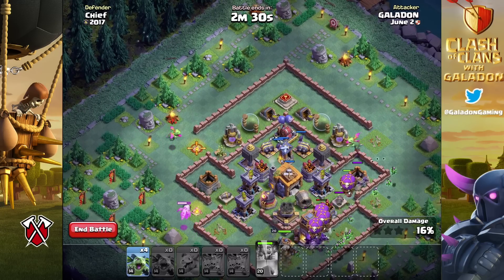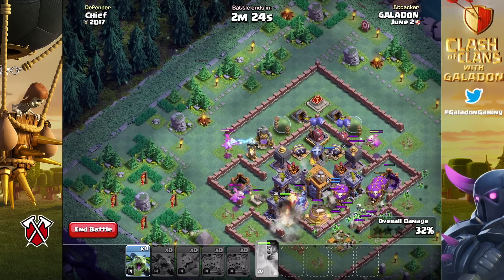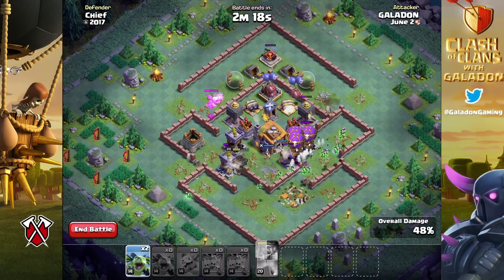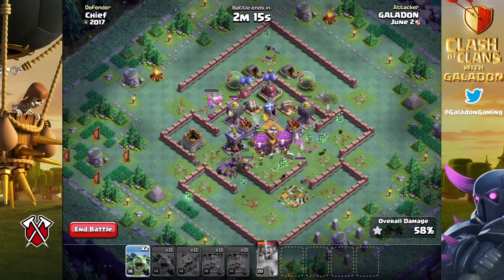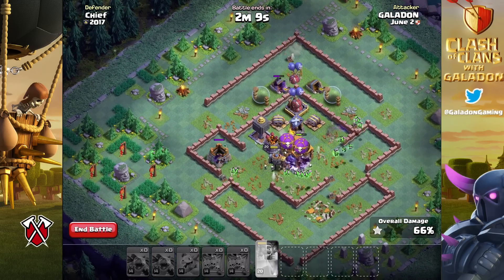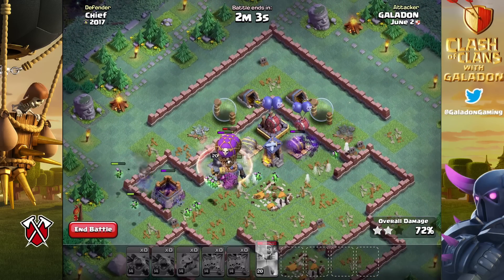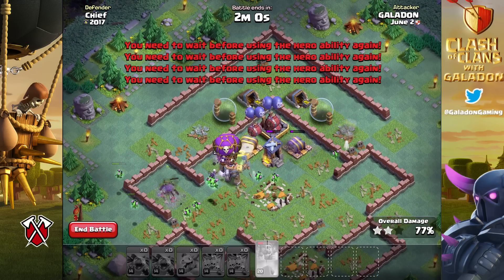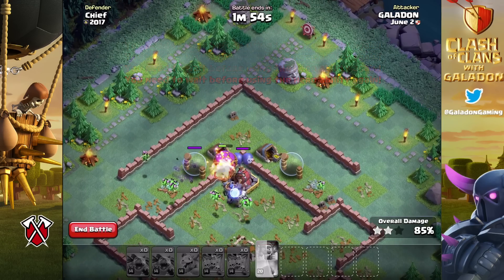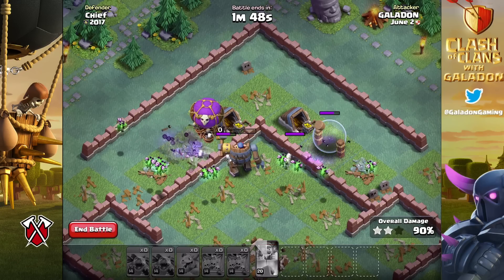Now, you might think the negativity I'm going to talk about is the builder base — but no. I don't mind the builder base. Obviously I'm not a big fan, but they did happen to choose my favorite attacking strategy: drop ships and minions for the builder base challenge. You're going to get through this easily. If you want to fast-forward, notice the chapter titles — I will give you the best, easiest, fastest way to win right near the end of the video.